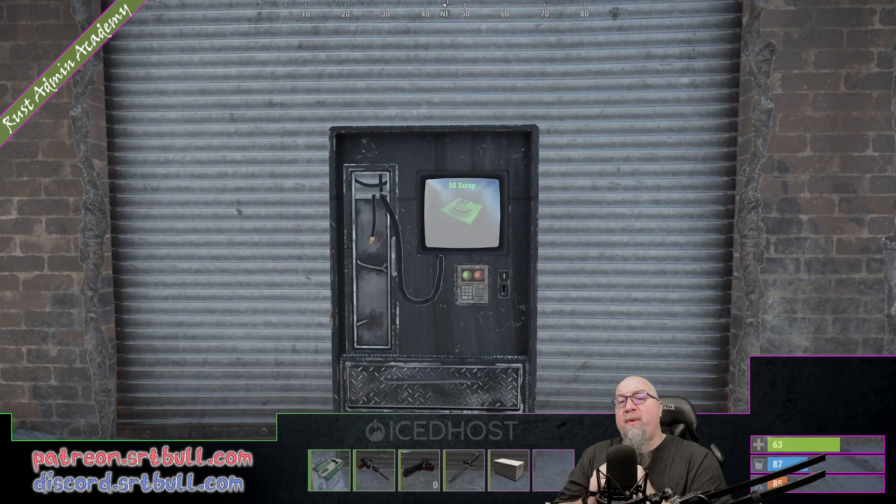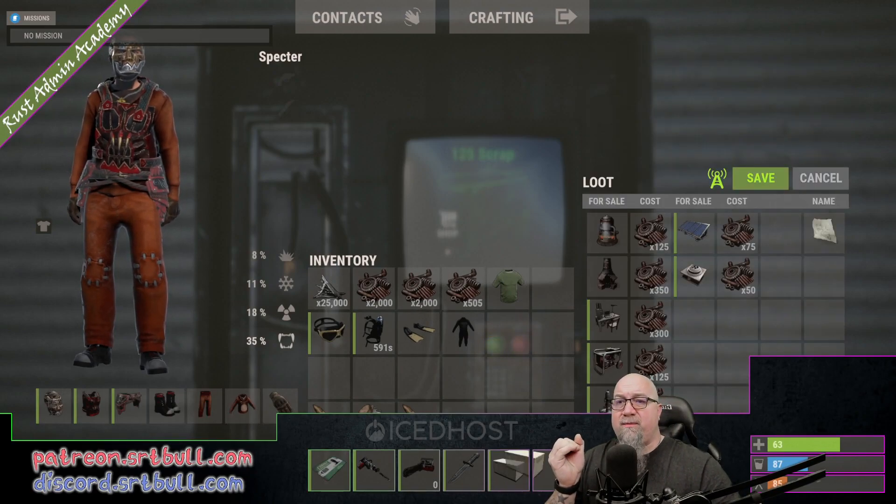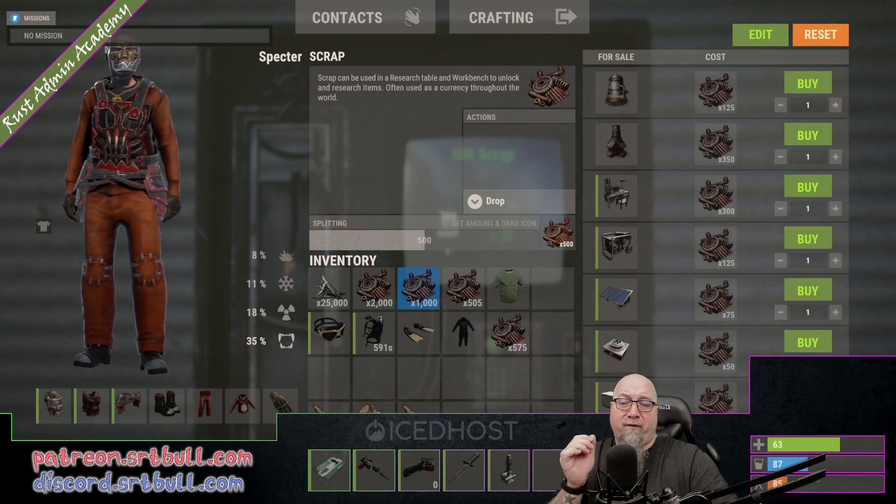I've done a tutorial in the past on a plugin called Compound Options, and there is a little bit of overlap — these plugins do the same thing. However, I truly believe that this one is so much easier. One of the things I like to do on my live server is make it so players can buy the test generator. Simply add it, click save, and now the test generator is available for purchase from the Outpost. You can do this at every different vending machine around the map.